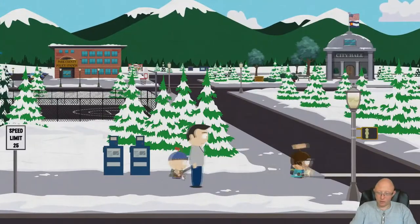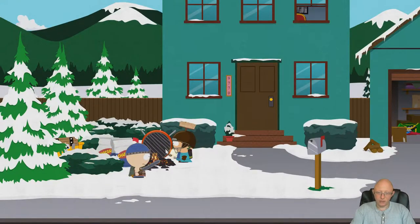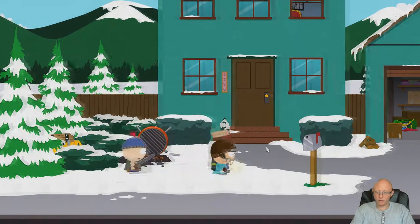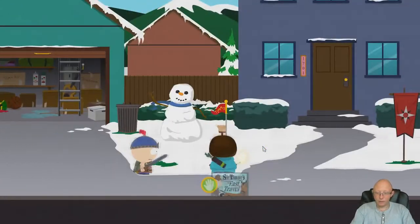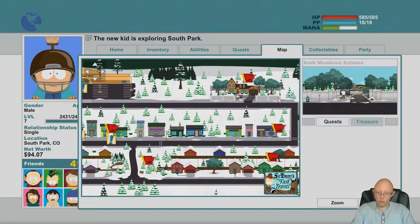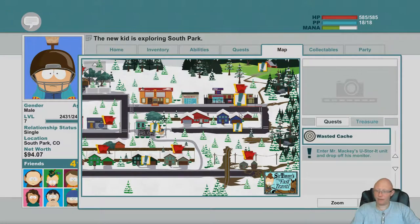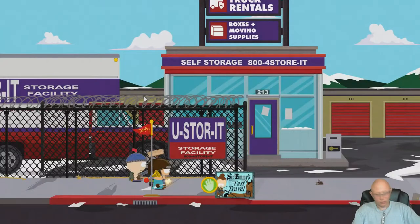Okay guys, welcome back to another episode of South Park. We're gonna go do this quest here — we're gonna try to get Jimmy. Actually, we're gonna enter Mr. Mackey's storage unit and drop off his monitor that he has. Yeah, okay, that's the first thing we're gonna do.